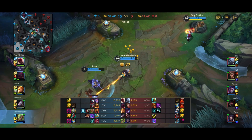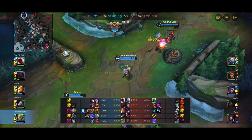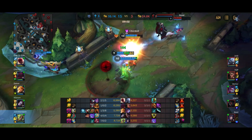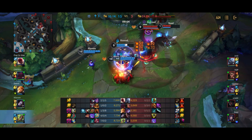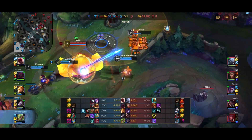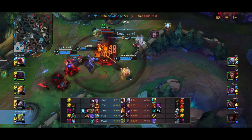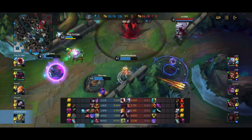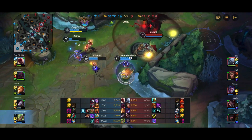Ahri is forced to ult and flash to escape — when you force Ahri to ult and flash to escape, it means she's basically useless at this point. Swain tries to go in with his ultimate, and Ahri sticks around for some reason, so I'm just dashing past Swain and killing Ahri first. Vayne tries to come in — not really sure what she thinks she's going to do, but it's not really working.